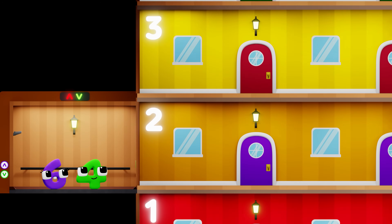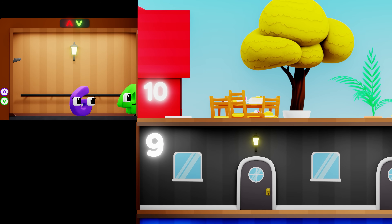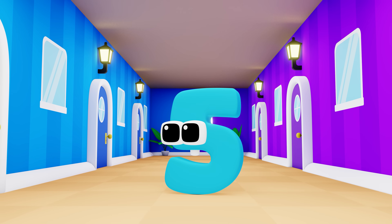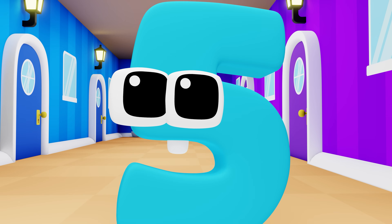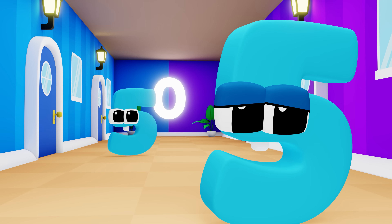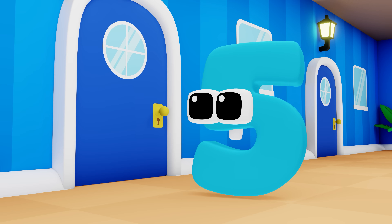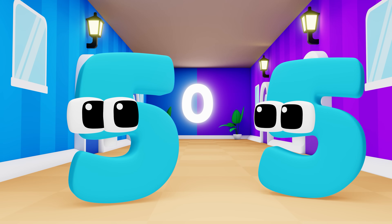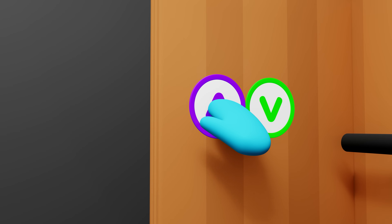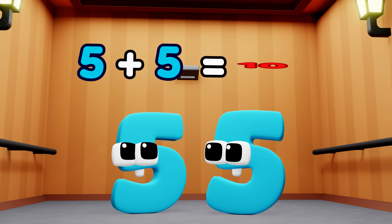Here we go! Oh, everyone's gone! How am I going to get to the tenth floor now? By pairing up with me! Another five? Yep, two fives make ten! Oh yeah, that's perfect! Double five! Let's go! Five plus five equals ten!